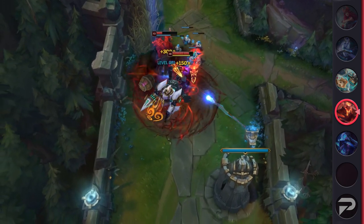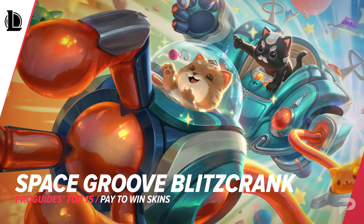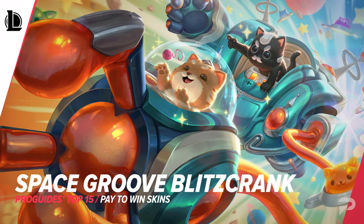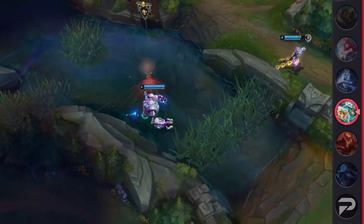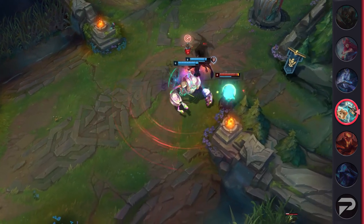Bonus points if there's a Card on the same team since the enemy can't tell the difference. Moving on to our next skin we've got Space Groove Blitzcrank. While this skin is already one of Blitz's best skins, it gets even better when you realize how exploitable it is. This skin portrays Blitzcrank as two cats named Blitz and Crank — together these cats pilot an iron golem and can hook their way to victory.